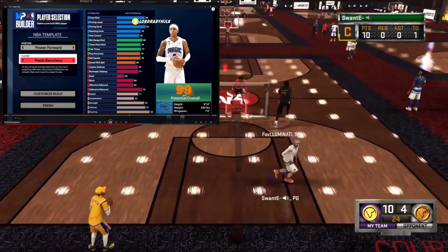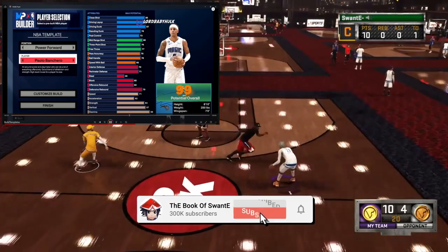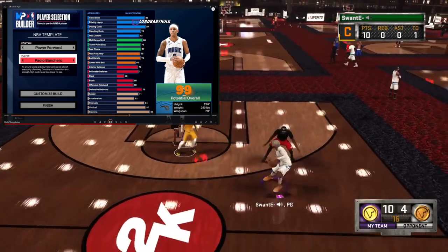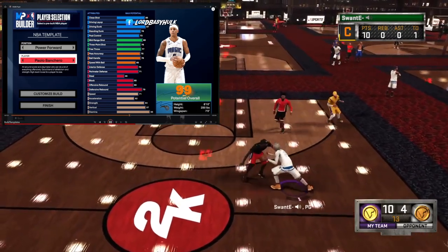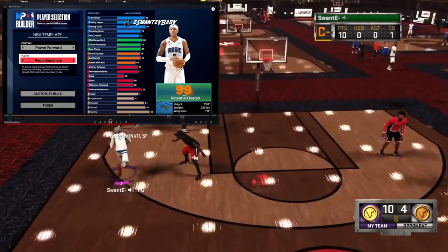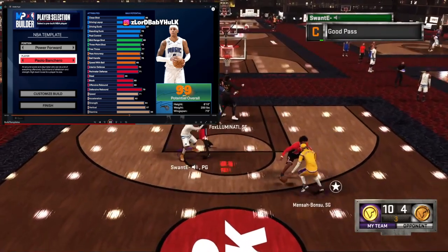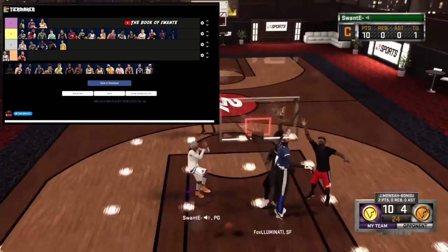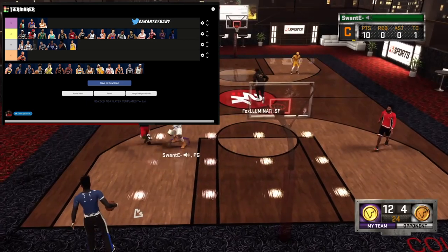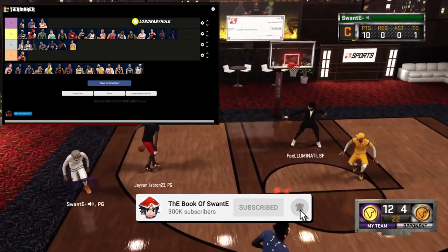Paolo Banchero — 6'10. He got some finishing on him, decent shooting, decent playmaking for 6'10, speed with ball a little low, a little bit of defense, some strength. It's a decent build at 6'10, only having bronze rebound chaser. I'm gonna go ahead and throw him in the B tier.